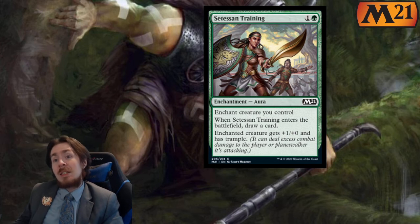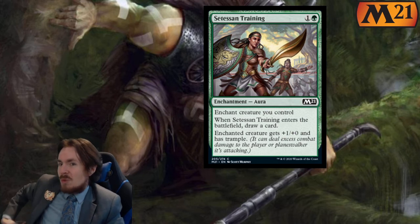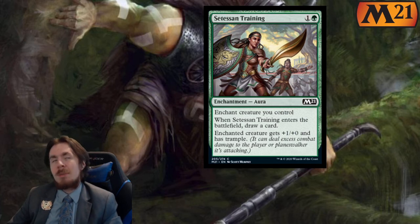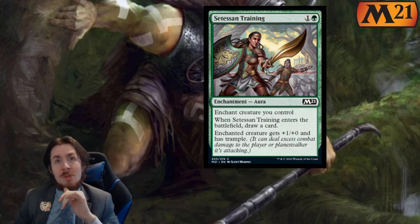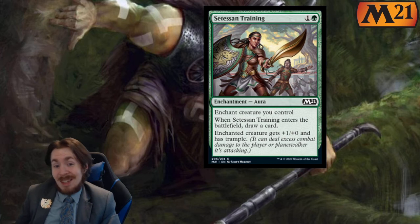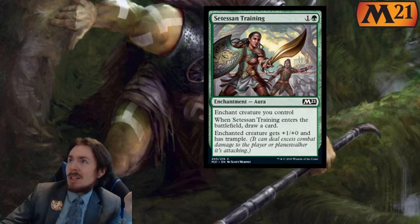Setessan Training — a very recent reprint still in standard, now staying a little bit longer. 2 mana enchantment: when it enters, draw a card, plus 1 plus 0 and Trample. In limited, 2 out of 5 — only because it replaces itself and gives Trample. If it didn't do those two things it would be useless. In standard, it sees play in the Selesnya Auras deck and that's pretty much it. That deck isn't really at the top of the list, so it's like a 1 out of 5 in standard. All the glitter is really the City of Life's Bounty and the cards that make it work.